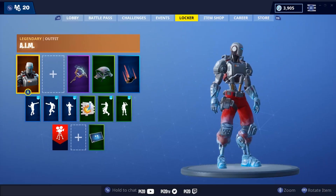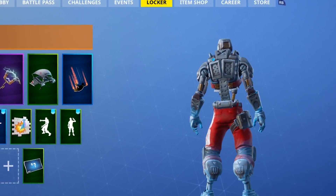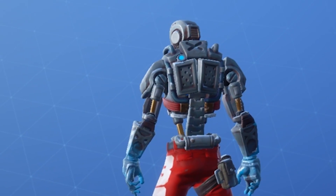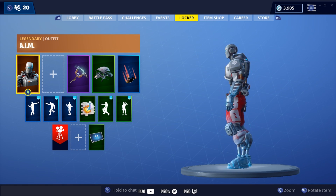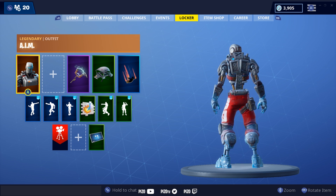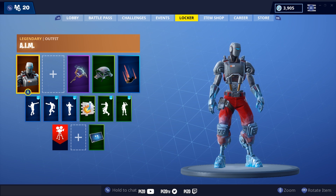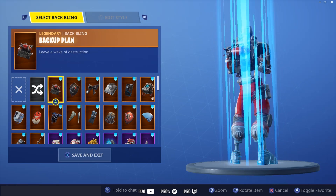This is AIM without a back bling. I kind of like it because you can see his spine — it looks like the chain to a gatling gun in a sense. It's pretty cool. There's a lot of detail on it. I know it's a bit bulky — a lot of people don't like bulky outfits — but I'm kind of digging it. I didn't think I would when I saw the leaks.